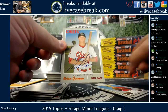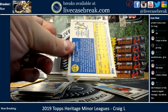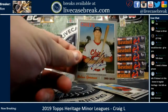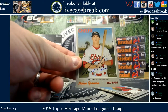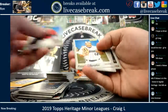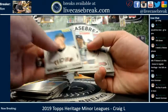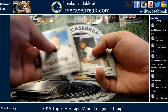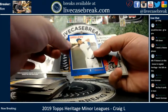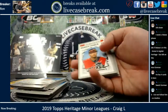You got a Nolan Gorman, 22 out of 25. Yeah, Tebow's in this — you got one, Brian. You got a base card of him. He's got a photo variation too. Out of 99, you got a DJ Peters Blue, 25 out of 99.